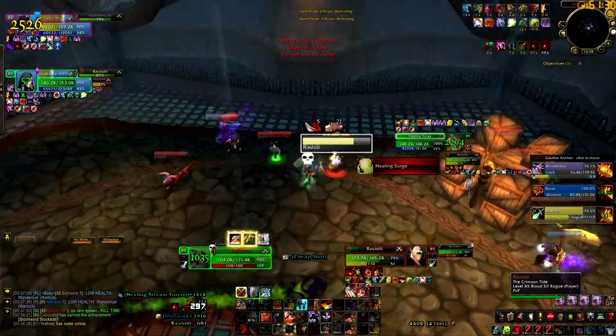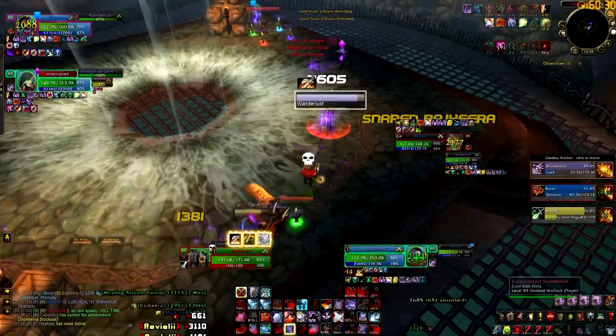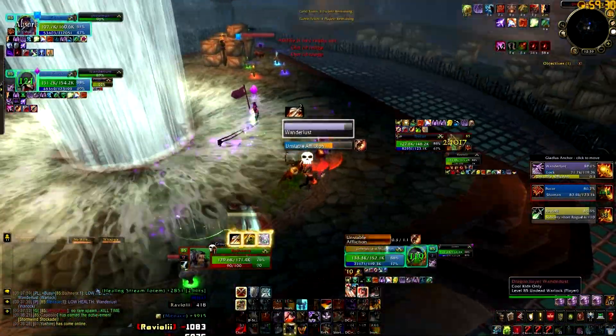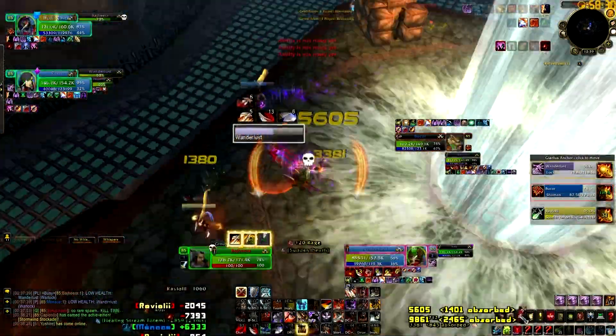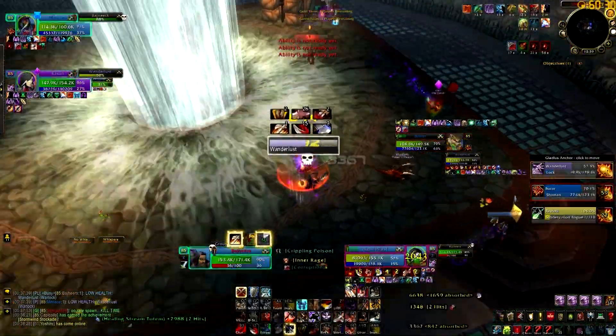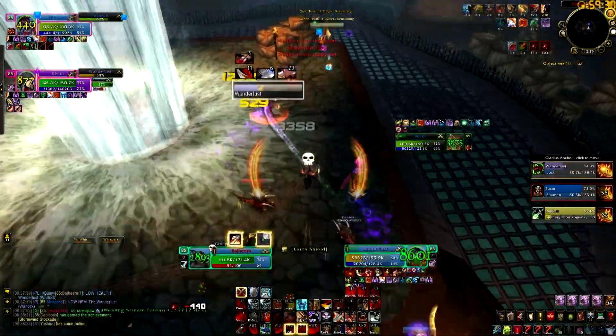Luckily we get about three tentacles on that rogue, which makes him have to vanish, and we're able to global the warlock pet, making the warlock grab a new pet. Random tentacles — always nice. We're not really able to get any huge kills out of that, but we are able to get a few cooldowns, which are excellent. Because RLS has lots of cooldowns to burn through before they're susceptible to being killed, so any sort of extra pressure like that and any cooldown usage that we can make them use is great.